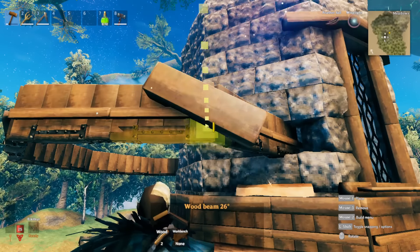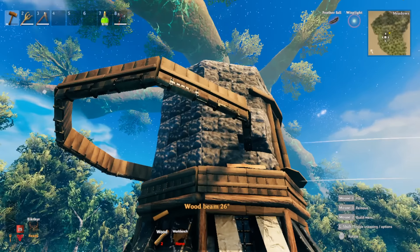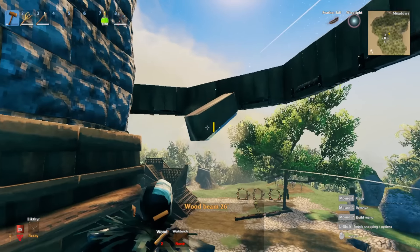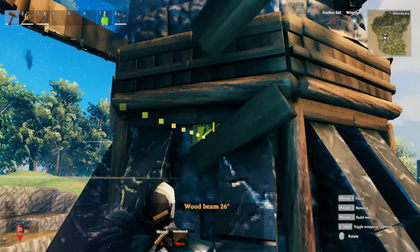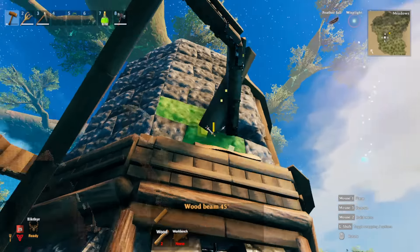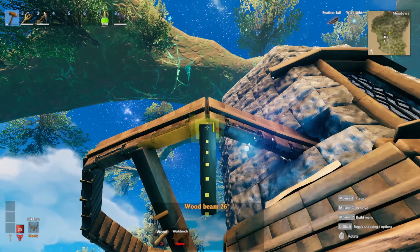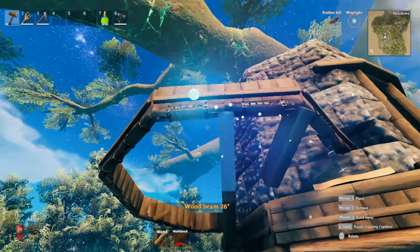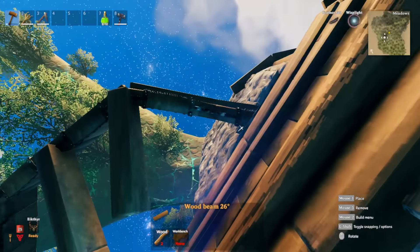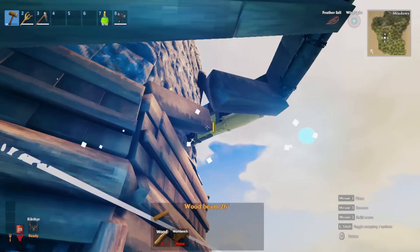The next thing: grab our 26-degree beam to make it look like it's not floating - we want it to be realistic. Add our 26-degree beam right here hanging down, coming down to the center with a 45-degree beam just like this. Make sure it's going in the direction of the crease. Each crease points in a specific direction - get the drift. Do this for all of them going all around the structure.